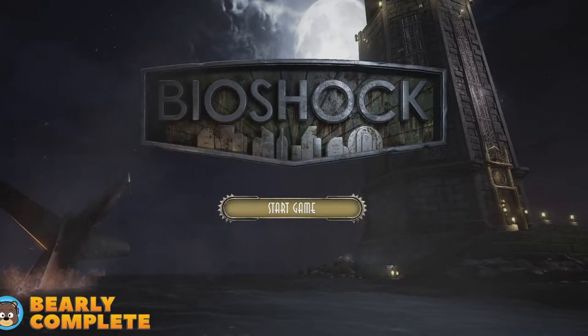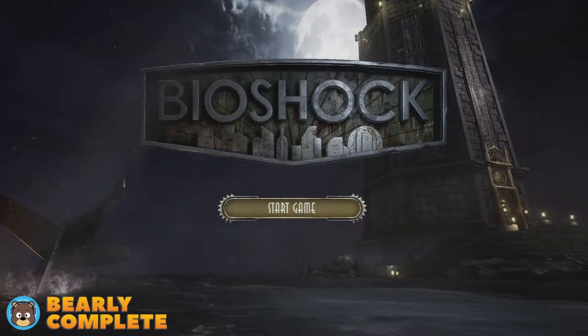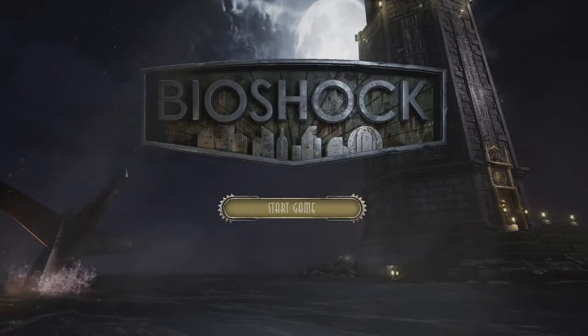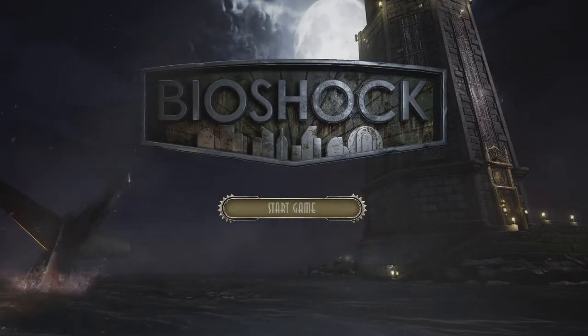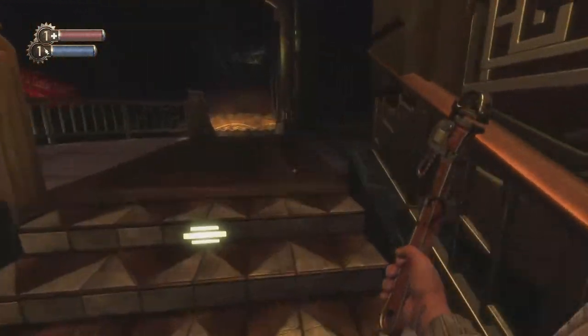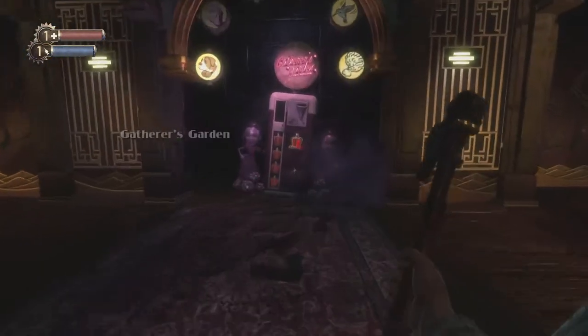Hey everybody, welcome to this achievement guide for Bioshock Remastered on the Xbox One. Today we're going for the achievement 'Toaster in the Tub.' This achievement is fairly straightforward — you can complete it immediately after you encounter your first big daddy. All you need is the Electrobolt plasmid, which is the first one you receive through the story.